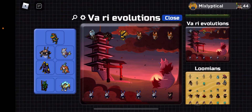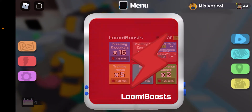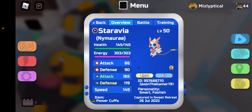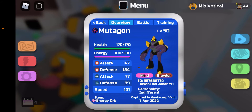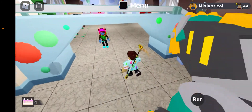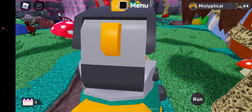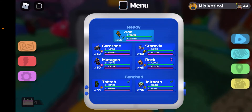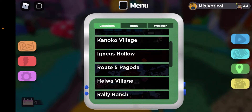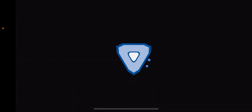So right now my team consists of: Staravia, which you probably know I got from the Sweet Retreat event in one of my latest videos. Then there's Mutagon - there's actually a story behind this one. Way back in the Sephirite City premiere, which was so fun to make and edit, and is one of my most viewed videos on the channel - Mutagon is from Sephirite City.